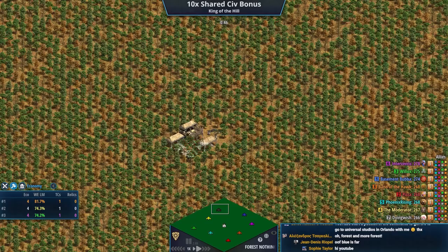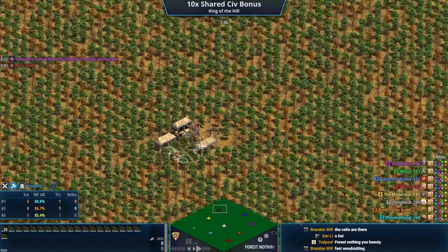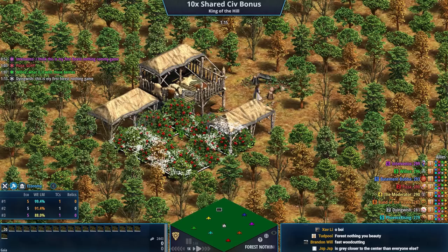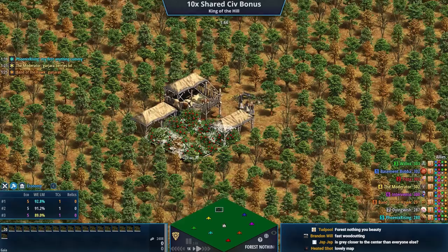We like to do random Civ here because we like variety. Unfortunately for the players, Gurjaras are included here. Gurjaras start with two berry bushes underneath the TC — well, that's now 20. It looks like eight bushes, but there was no space for the rest, so we have stacked berry bushes. Because again, there are 20 berry bushes there.